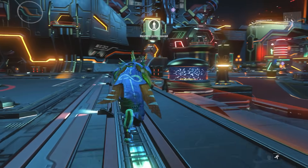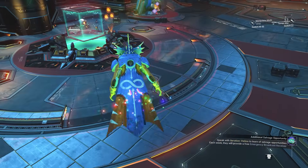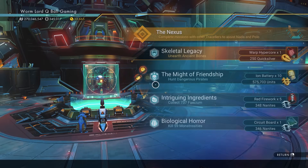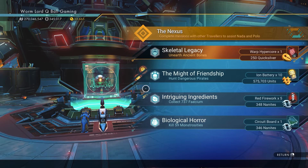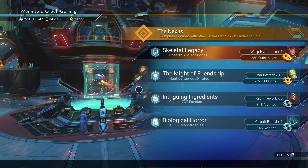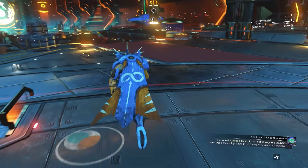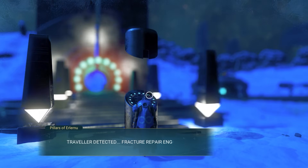Another way to get salvage frigate modules is to go to the Nexus and hope there's a mission that will give you a salvage frigate module as a reward. Missions do change every 10 minutes, so drop into the anomaly now and again and see if there's a good reward. If it's a really easy mission you can do it quickly and maybe get a salvage frigate module — so keep that in mind.